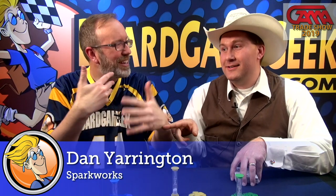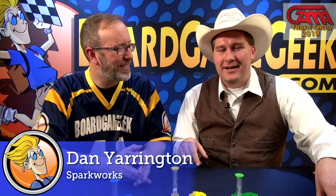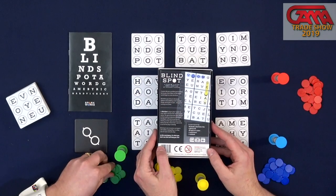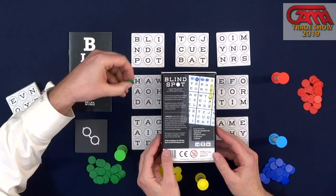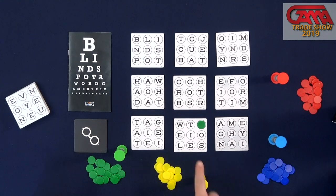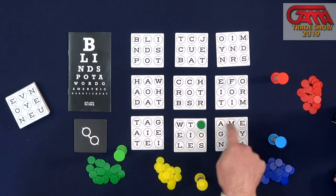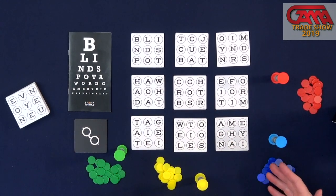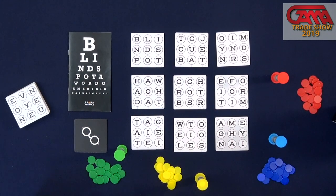So this is Blindspot. You're clearly trying to find words. Unlike normal games where you look for words in order, you have a blindspot in this game. You're covering a letter — you can't find the word as it already exists, you must create the word. You must find the blindspot.